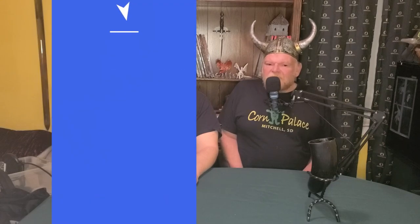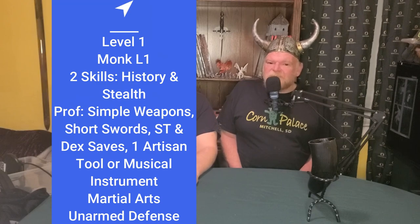At first level, we're starting with monk for two reasons: we want to punch using dexterity, and we want unarmored defense. We get two skills from the monk list — we want history, because it covers a lot of general knowledge, and stealth, because sometimes avoiding trouble is more effective than wasting bullets on it. We get proficiency with simple weapons and short swords, strength and dexterity saves, and a choice of artisan's tool or musical instrument. We're going to rock a kick-ass mandolin.